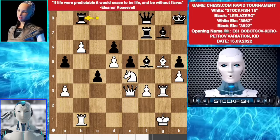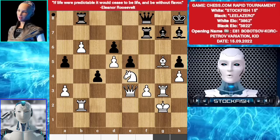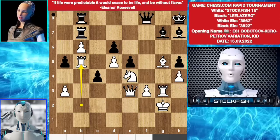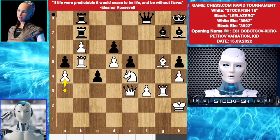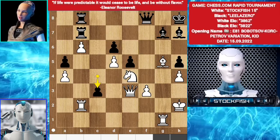Rook b8. Rook b2. Bishop h7. King g2. Rook fb7. Rook b5. Bishop g8. King h2. Bishop h7. Rook c2. Rook b6. Rook b2. Rook g2.